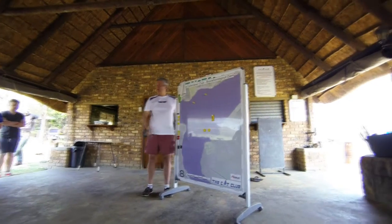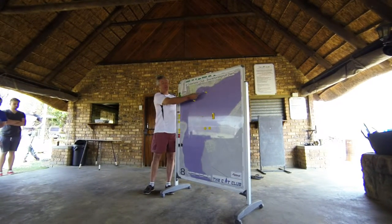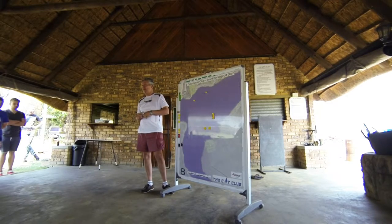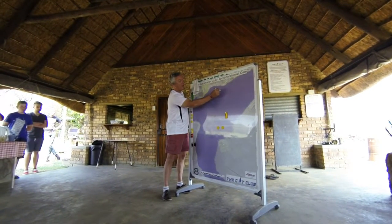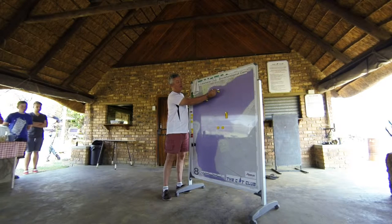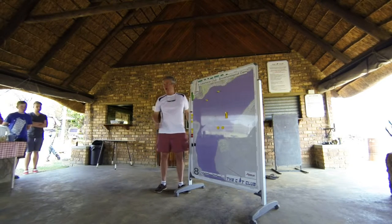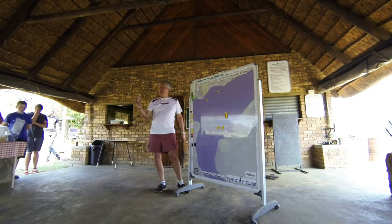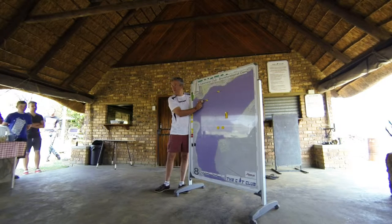On a shortened course, the lead boat rounds the mark it is approaching and goes directly through the finish line from the direction of that mark. We did it over here as the boats were coming up — the next leg was going to be on a triangle, but instead, because the shortened course was signaled, they realized it, turned, and went straight through the finish line from the direction of that mark.